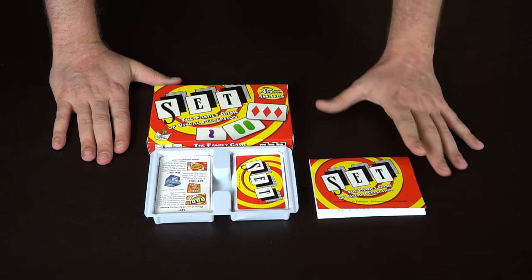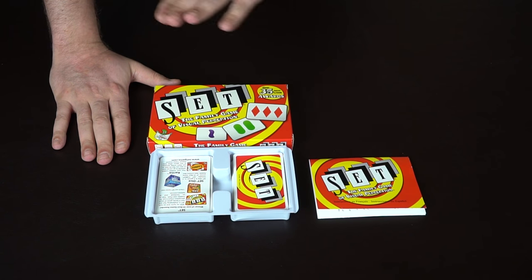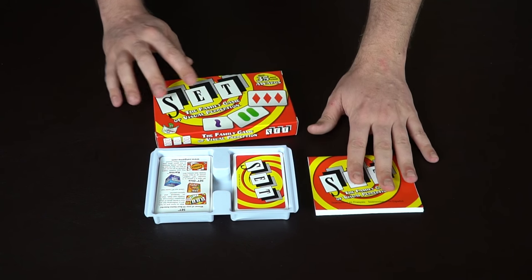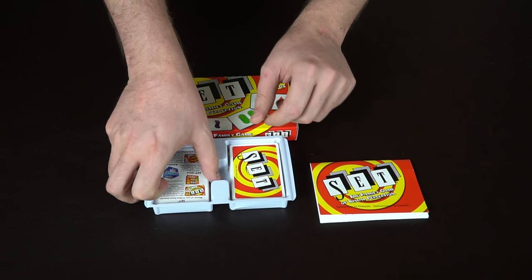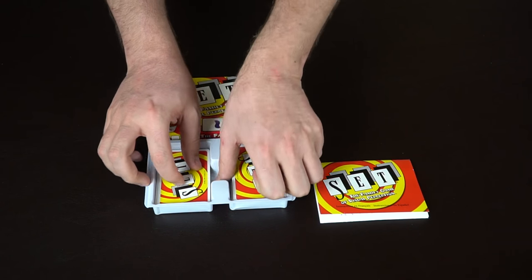We'll start with SET, go with Five Crowns, and finish with Quidler. SET is pretty familiar — most people know this game, but if you don't, it's a good one to start with. SET has won over 35 awards. In the game you get a box, a set of rules, cards, and a little card tray. There are also a couple of additional cards showing off the game — set those aside.